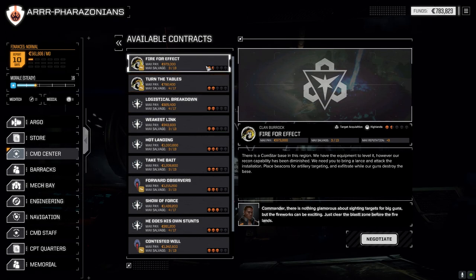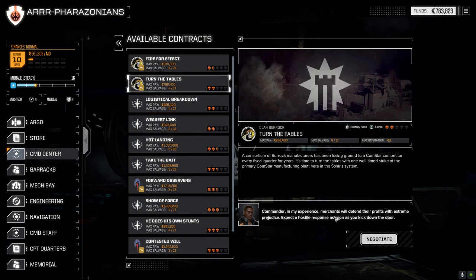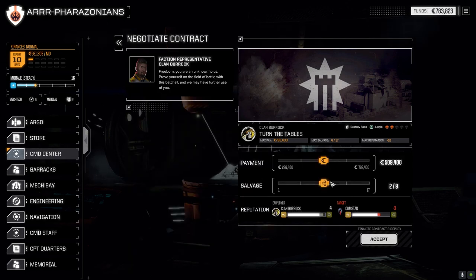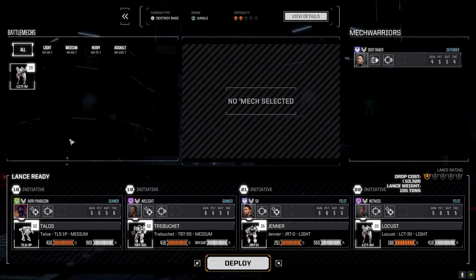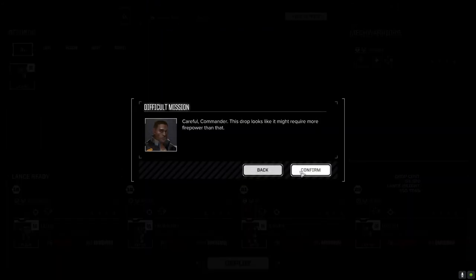We're going to do our 'Turn the Tables' two-skull mission — going against ComStar, destroy base in the jungle. Let's negotiate this. I think I know which base this is. Going full salvage — let's hope we pick up a Riskyrby here. I think we'll probably be okay.